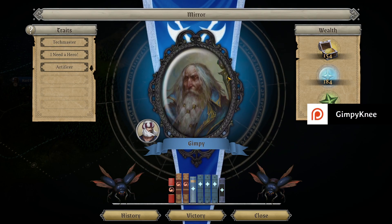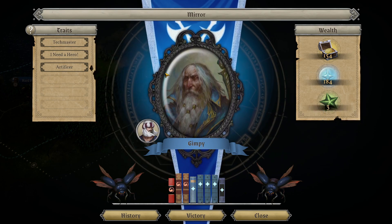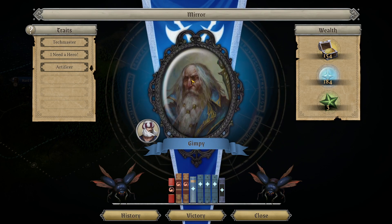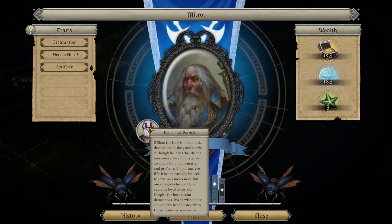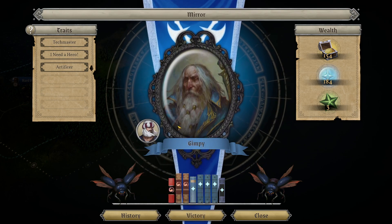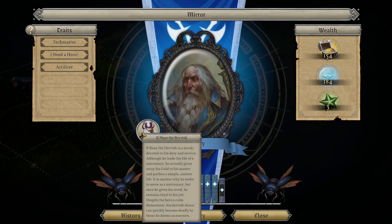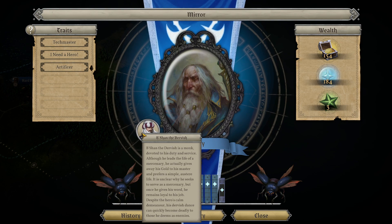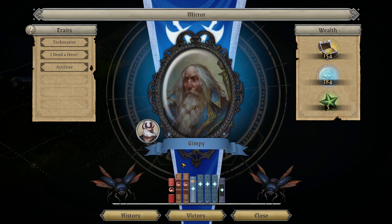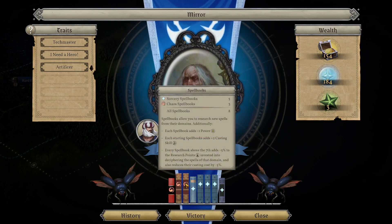We're using a custom wizard - Gimpy is a global Gimpy, we use the Merlin portrait for Gimpy. We got one hero so far, the Bishon Dervis - we tapped him since the very start of the game. It's one of the heroes you can actually start the game with. We picked him because he adds income for every level he has - you get 10 gold per turn.